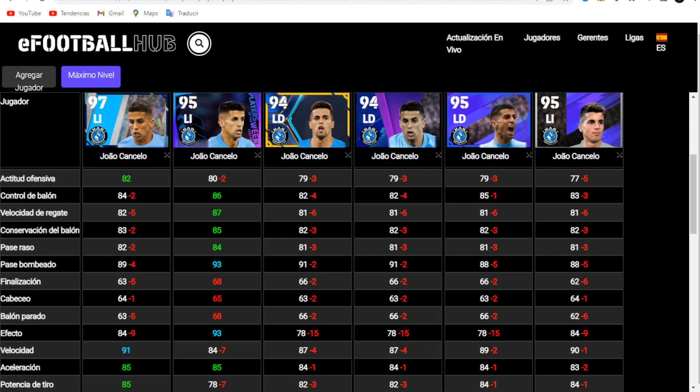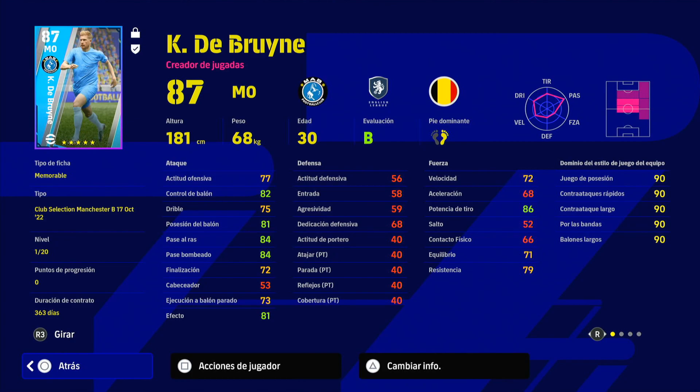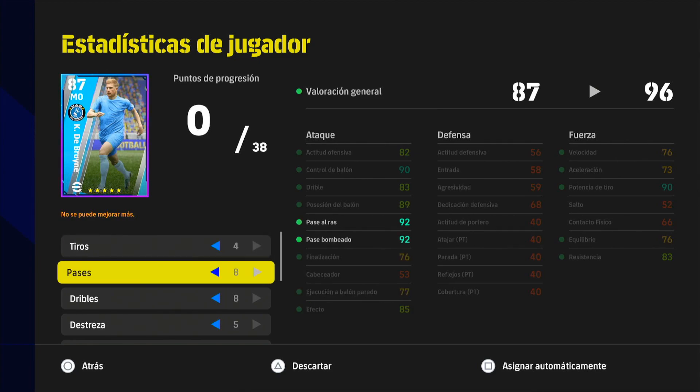Finishing this comparison, we move to Kevin De Bruyne — media 99 maximum — and we are going to demonstrate that with this mini tutorial on how to train this crack. Here is the training I have done for Kevin De Bruyne — this is the first option. I give him 4 shooting points so he has finishing at 76, and an effect of 85, which is not bad. Then I give him 8 passing points, which is the top stat of Kevin De Bruyne — 92 pass, both ground and lofted.